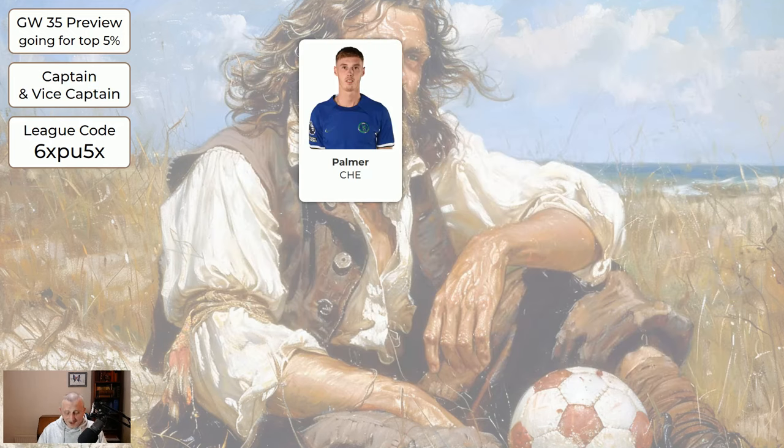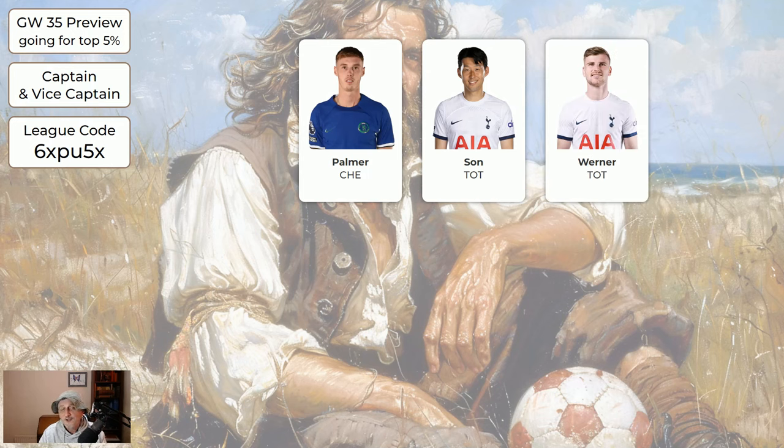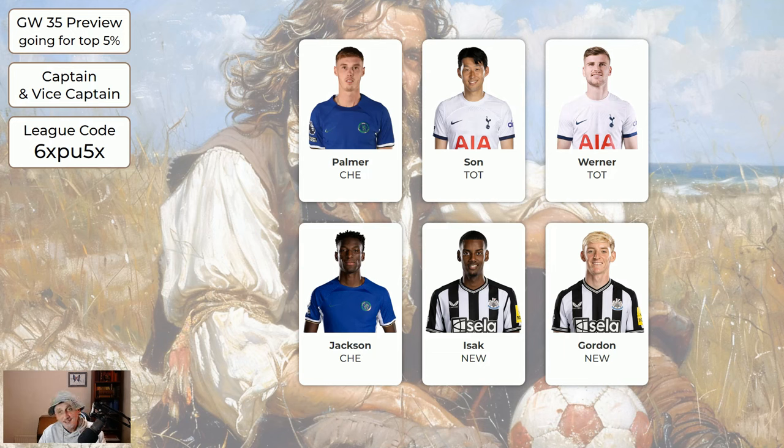There are six players not shown in the bench order because they're the captaincy choices for this game week. Palmer, if he's fit and not flagged, is probably a good choice for captain — but if he's flagged and there's doubt about his minutes you may want to go elsewhere. Son is a reasonable choice. You could also go for Werner — he could do all right and he'd be a nice punt. Jackson is a nice little gamble. Isaac and Gordon are both fine options but I wouldn't go for Isaac and Gordon as your captain and vice-captain because they've only got one game this game week. If you can't go for any of these, the player nearest the beginning of the previous page is the one worth captaining.